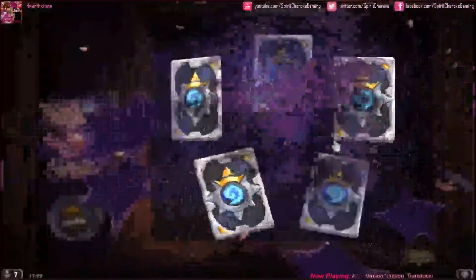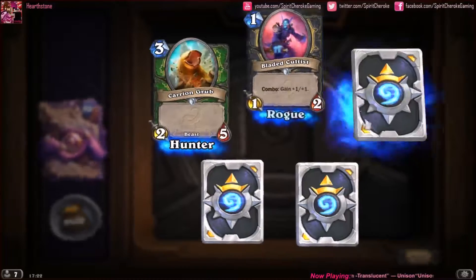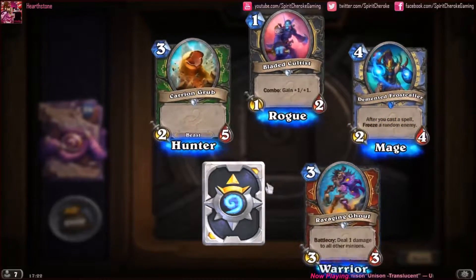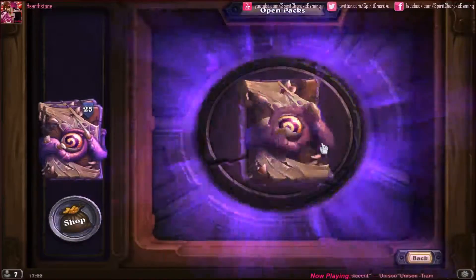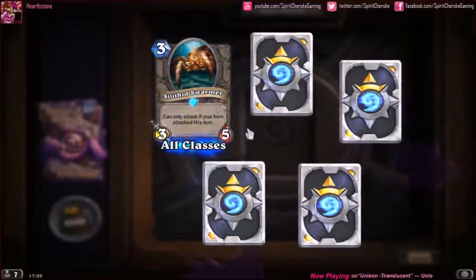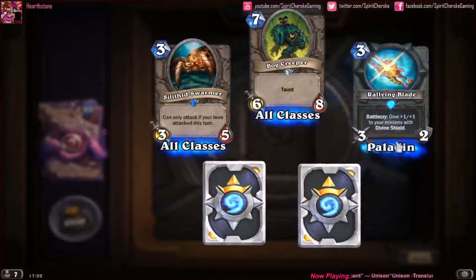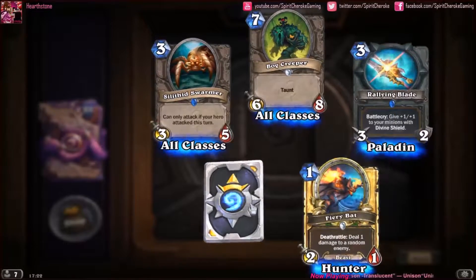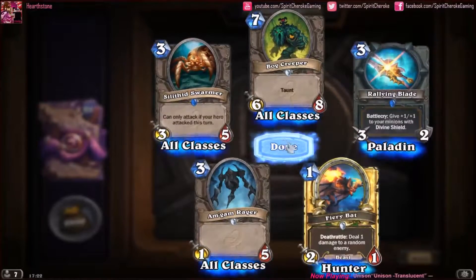I'd like to see some new cards — come on! Carrion Grub, Bladed Cultist, our rare is a Demented Frostcaller, a Ravaging Ghoul, and a Faceless Summoner. 15 packs in — our rare is a Silithid Swarmer, a Bog Creeper, another rare: nice, Rallying Blade, and a Golden Fiery Bat — and an Am Gam Rager. That's probably our best pack so far, rarity-wise.